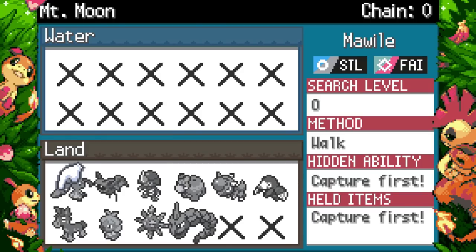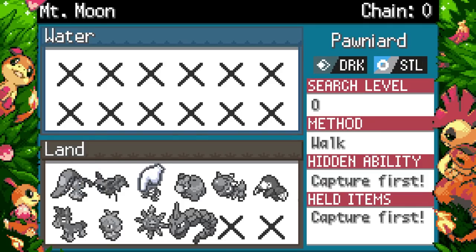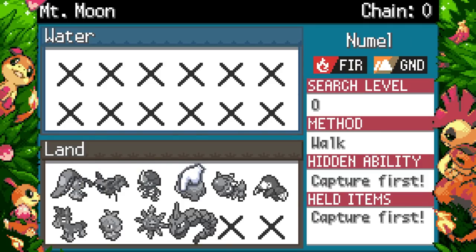Striker was made for Hitmonlee, Blaziken, Mudsdale, Serperior, and Hisuian Decidueye. Camerupt — they changed its HP from 70 to 90 with Solid Rock. Its Mega has higher defenses, more HP, but lower Attack. They seem to be taking away the possibility of physical attacking mons and making them exclusively special. Onix got stronger — 60 base Attack, HP is now 50, but Defense dropped to 150 from 160 and Speed dropped to 65 from 70.